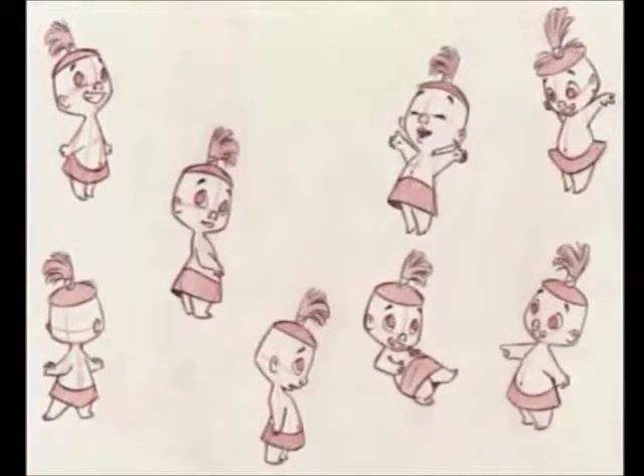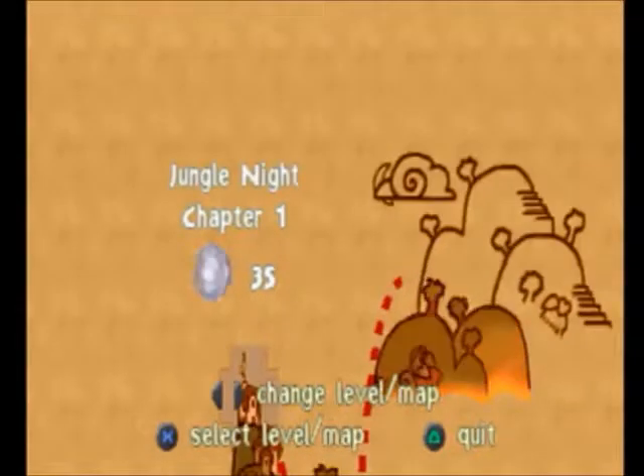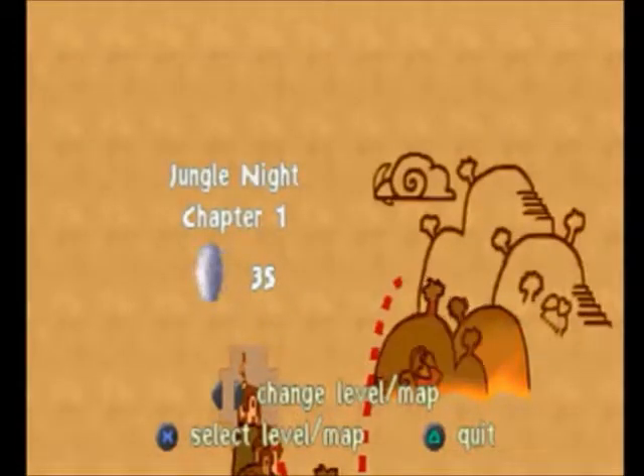That looks like the model sheet for that ponytail girl. Chapter 3 has concept art for Kronk — kind of cool that he has a red and yellow outfit instead of blue. Chapter 4 looks like some concept art of the village, kind of like the scenery for the Chapter 1 loading screen. So let's go ahead and go into Jungle Knight Chapter 1. This will actually be three chapters instead of four, so let's venture into the jungle.